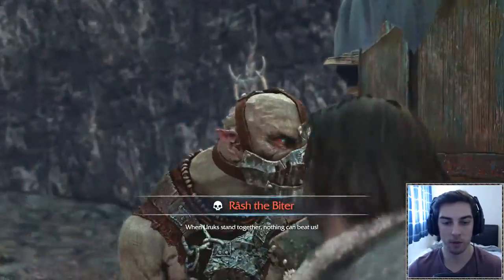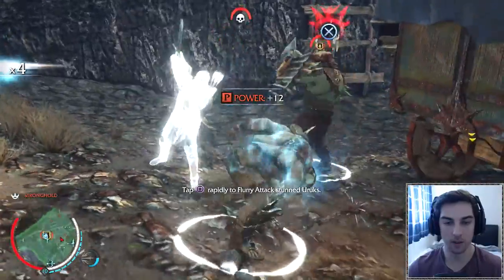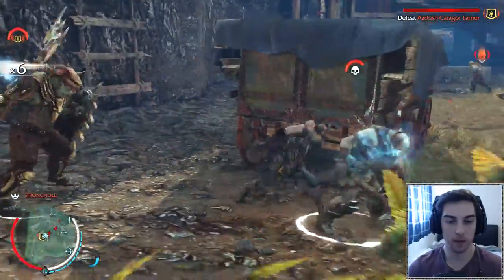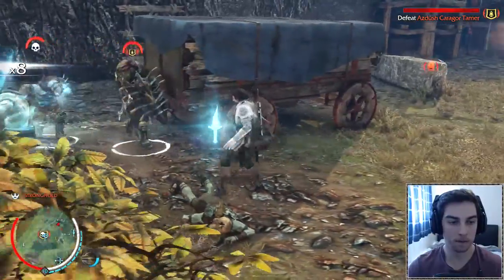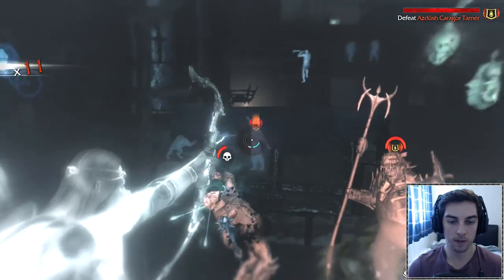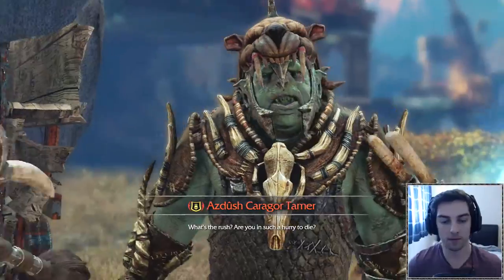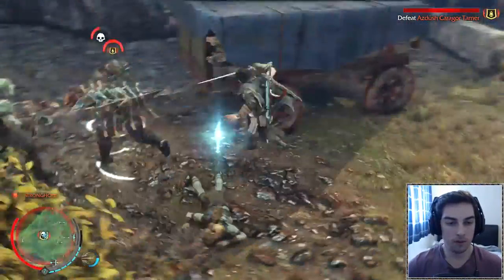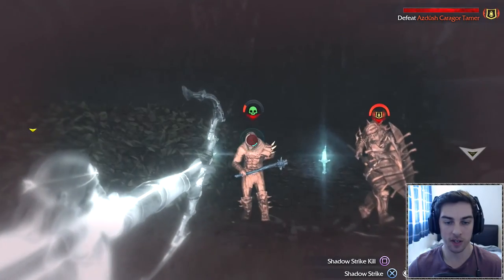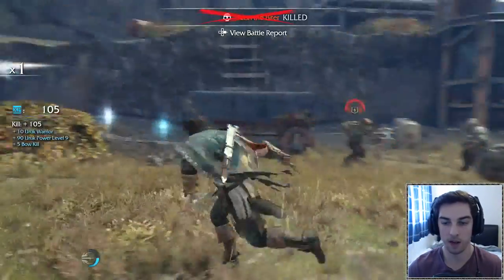Now I'm going to take out the other captain. There's a bit of a preamble before we start fighting - the warchief is the big threat here obviously. We can't counter the warchief, we can only evade him. Let's get a bone arrow on this guy to take him out a bit quicker. When you get poisoned you can't see the counter prompts. Let's try and kill him from range - nice, he's dead! We've only got the warchief now and one other guy.